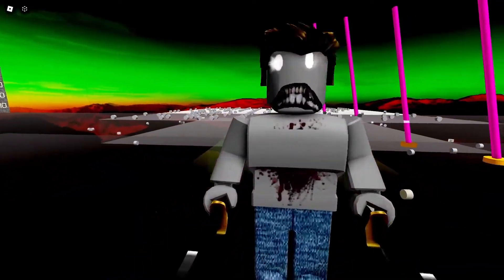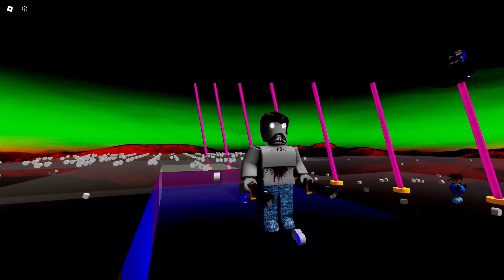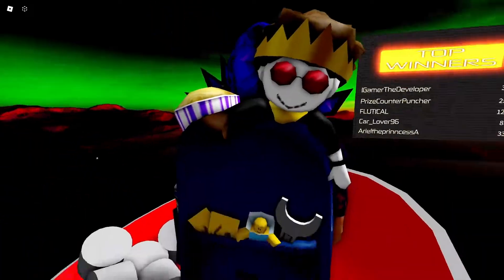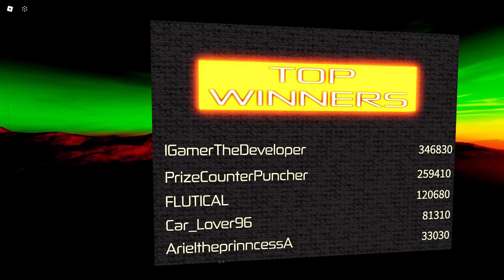For example, I could see where the bot is — this is the bot right here. He's just standing there because he doesn't know how to climb up. And you could see me over here, you could see the leaderboard, and I'm gonna be flexing my stats here.